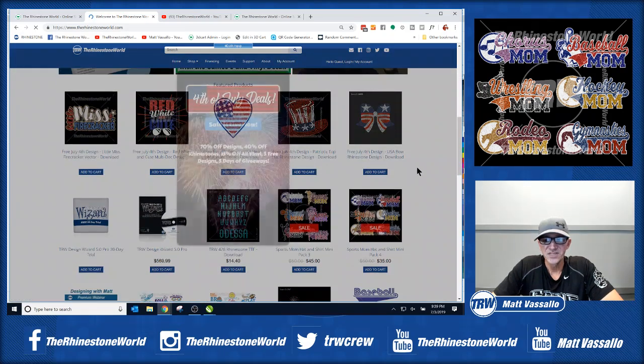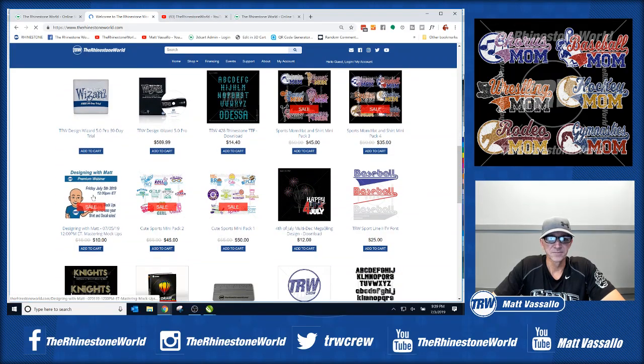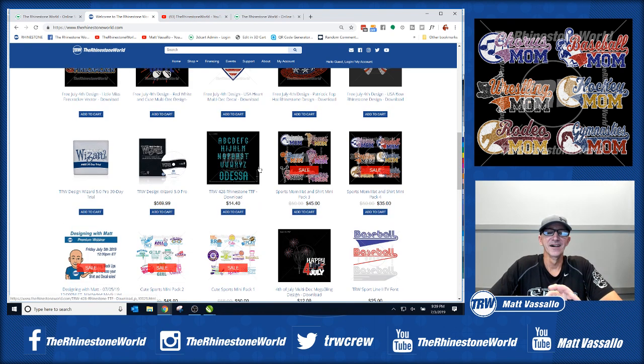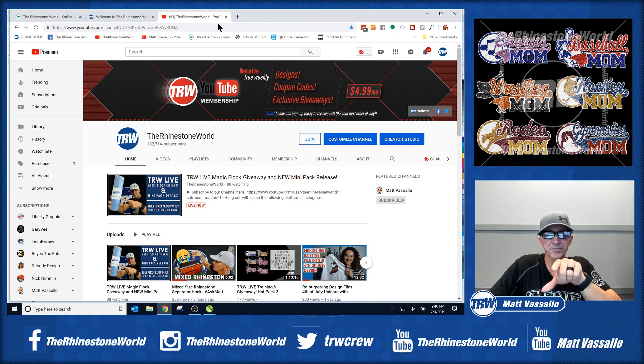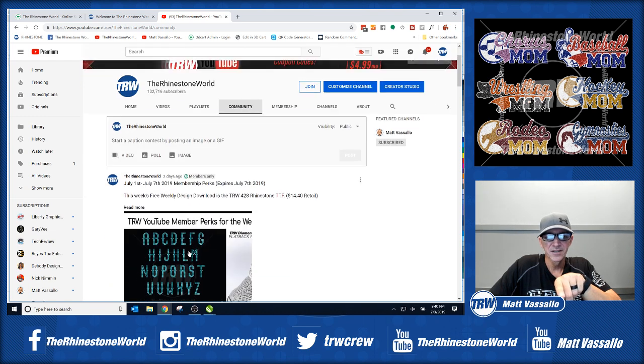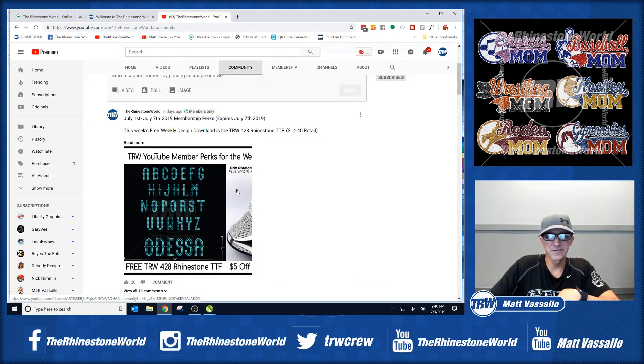This is the webinar right here — Friday, July 5th. For those of you who just joined the membership tonight, make sure to go get your free font. In the Community tab on YouTube, you'll see a members-only post. When you hit Read More, it'll display all the coupon codes to get the font for free.